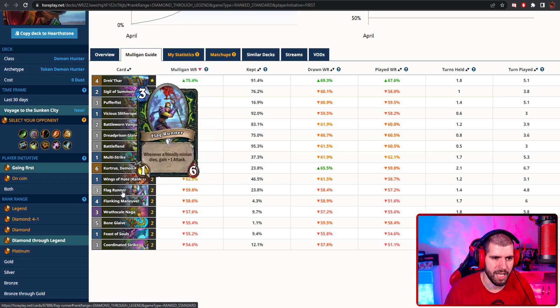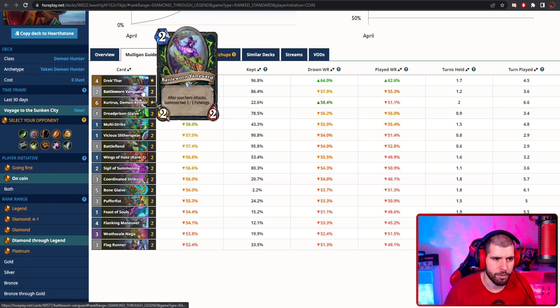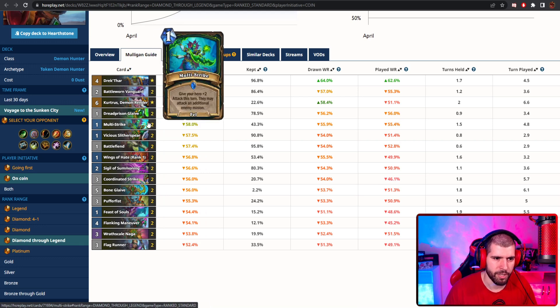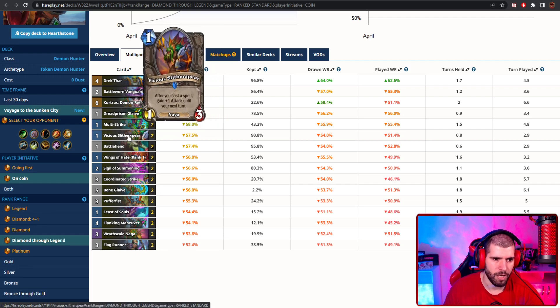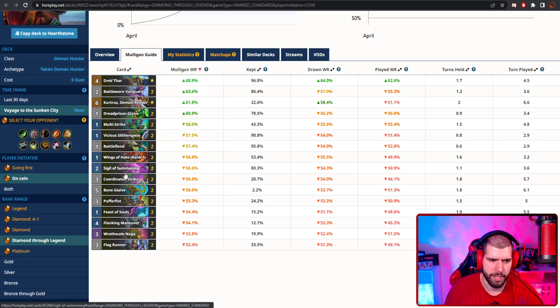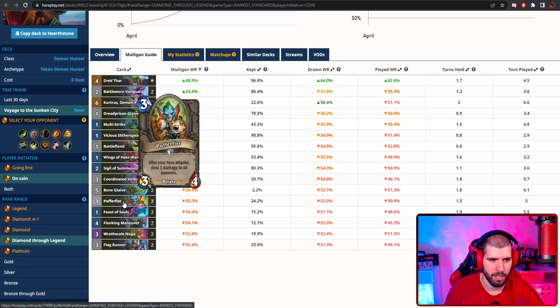Flag Runner is not that bad to curve off into as well. When on the coin, again Drektar, Battlesworn, and even Kurtrus are your top 3. The weapon still is pretty good. Multistrike here makes a little bit more sense because you are gonna have to clear off the stuff your opponent played first. Your good one-drop minions are still pretty decent. Wings of Hate also apparently are not that bad, so don't be afraid to play them on turn 1. Sigil of Summoning still decent and Coordinated Strike not that bad either. Pufferfish is a lot lower here, but I'm not sure that's too correct because you can still use it for some good clear.